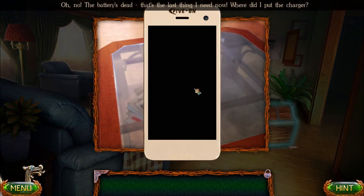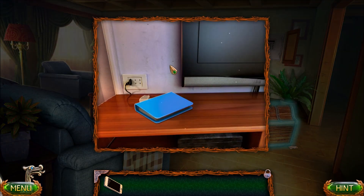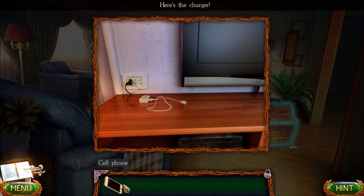Let's check her cell phone. Dead battery. Where is the charger? By the TV. And here's a notebook entry: several years passed since the previous game in the series. My life's returned to normal. I'm starting to miss that magical land. The only thing I have left over from that trip are these anti-magic gloves, and they're hidden in my closet.